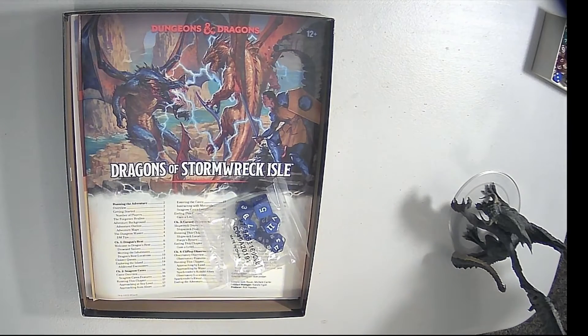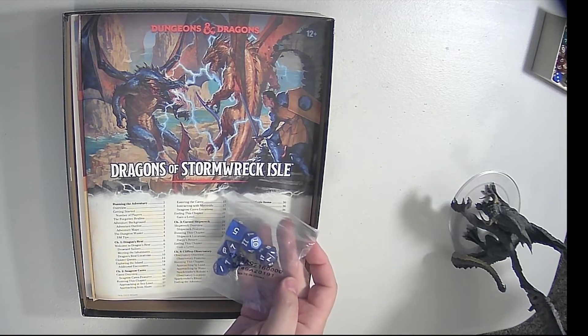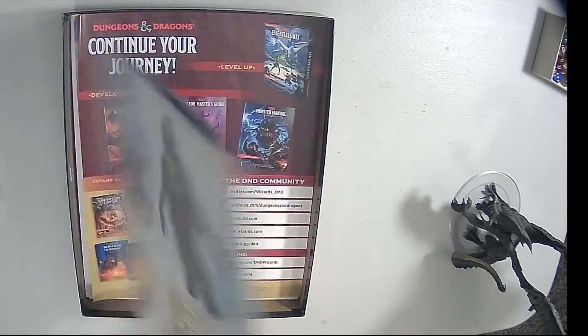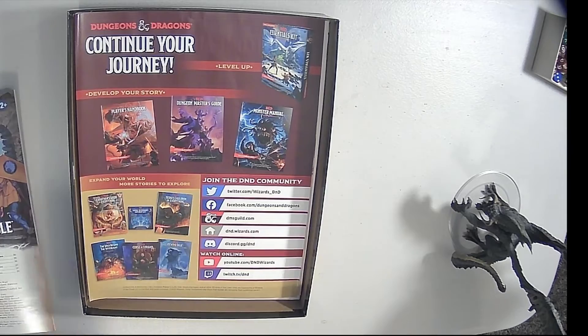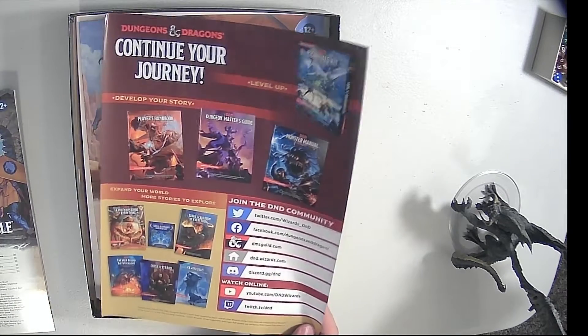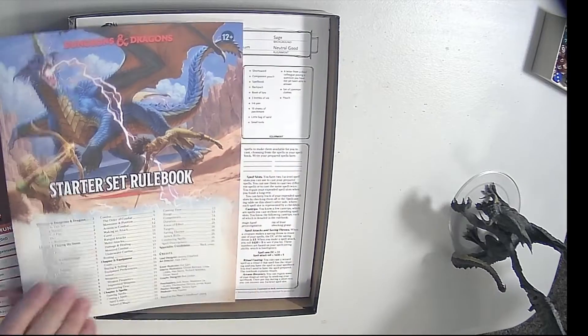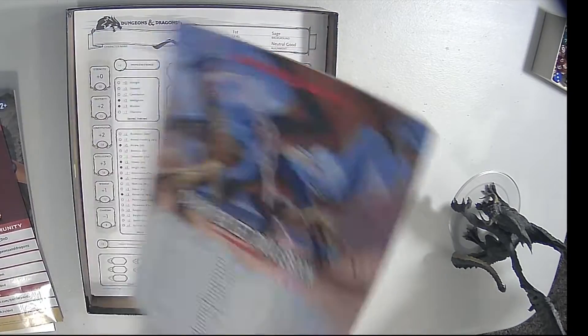All right, inside the box. That's a cool cover piece there. It looks like a blue dragon and maybe a brass dragon there. We got dice — only one D20 though. Too bad they didn't do two D20s, but it's a starter set, so that's cool. Dragons of Stormwreck Isle. Here is the adventure booklet. Then we have a little advertisement here for continuing your journey. Then we have the starter set rulebook — 32 pages. It says for character levels 1 through 3.